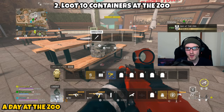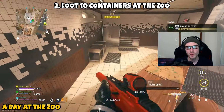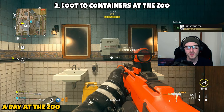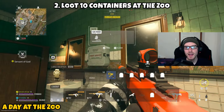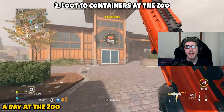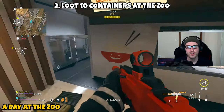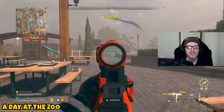Part two asks you to loot 10 containers at the zoo. If other players beat you there and loot everything, you'll have trouble completing this, but if you spawn nearby or get there quickly you'll find more than enough. Containers include first aid kits, medicine cabinets, luggage bags — basically anything you can open and loot counts. Loot 10 of them and part two is complete.